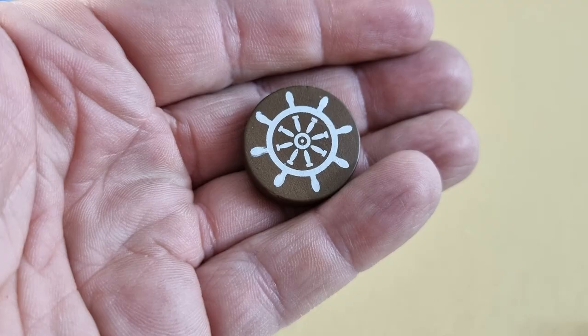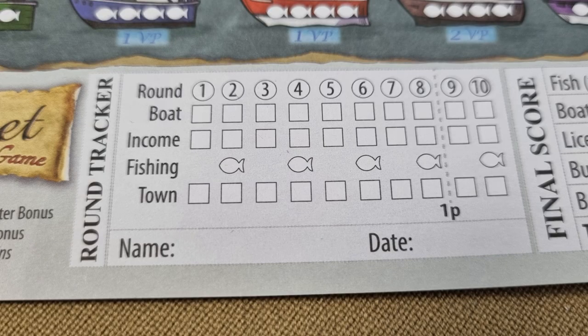Choose a player to go first and give that player the first player marker. The game is played over ten rounds and each round has four phases. There is a reminder at the bottom of your score pad to keep track of what happens in each of the rounds.